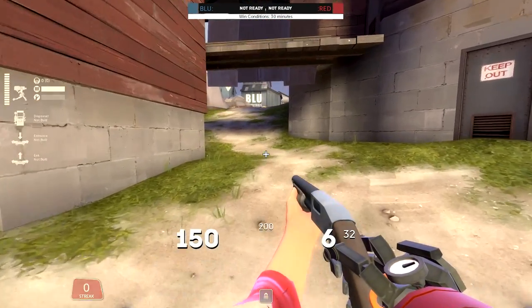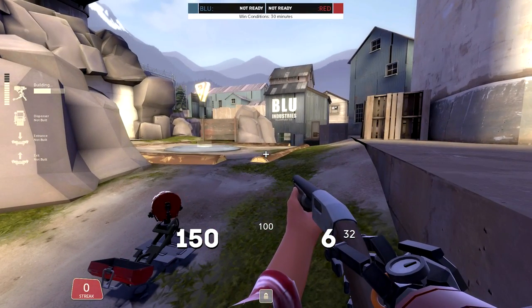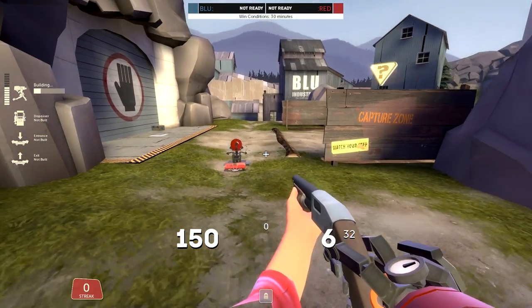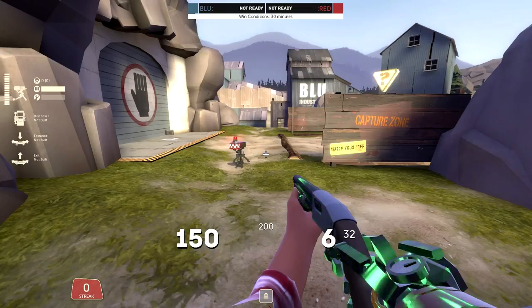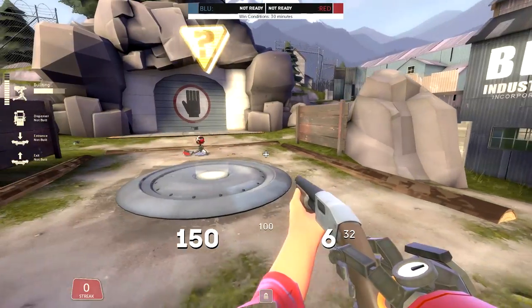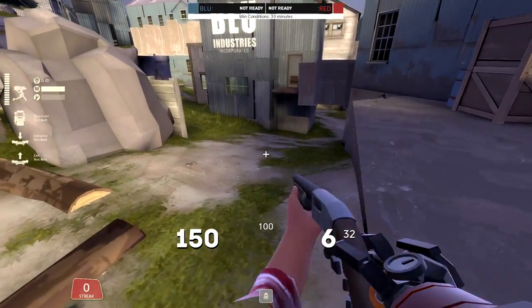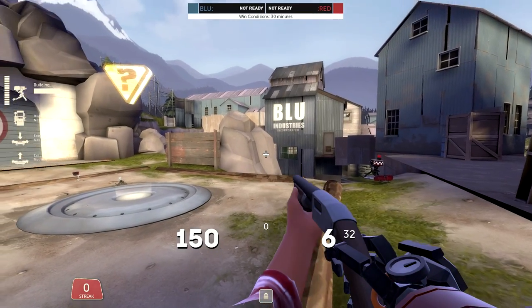So we're just going to talk about some really bad sentry spots now — ones that I often see from new players. If you put it too close like this, it can get easily spammed out by a demo, shot from cliff by a sniper, or even by a soldier. So don't place your minis too close. If you put it on point, basically any player can come and destroy it — a scout, a pyro. What you want to do for your minis is not place them in sight so that people have to peek them to damage your team. If they want to kill you, they have to peek your mini, which means they have to be shooting two players at once. If you put them out in the open, they can single one or the other out.